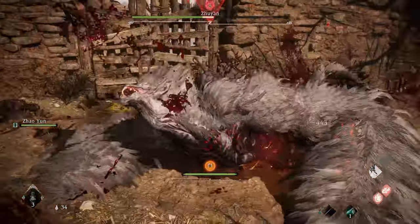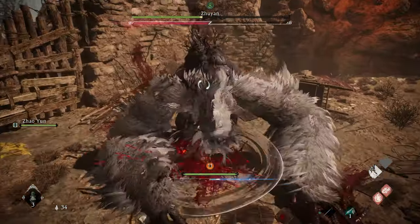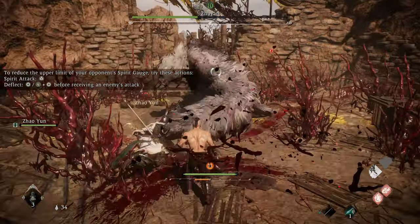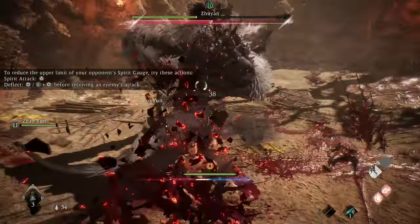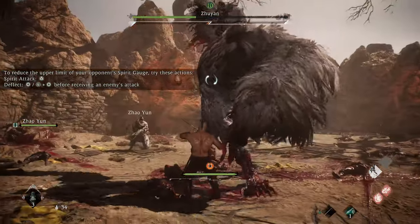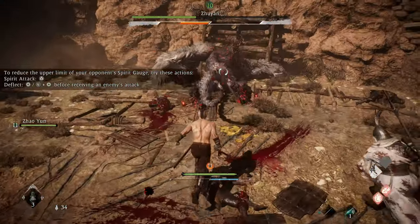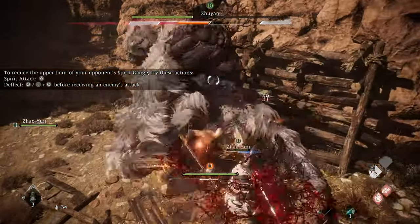The key here, like any Wolong fight, is to master your deflects. There's no way around it with this boss, so you just have to do it. It's a lot easier to learn by getting right up in its face instead of trying to back off and deflect from afar. You just have to be patient and wait for the two or three combo slams to end before you dish out some of your own damage.